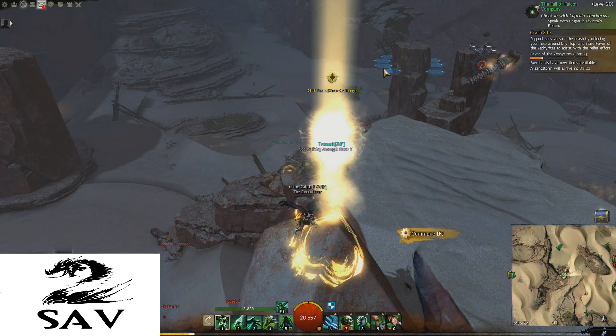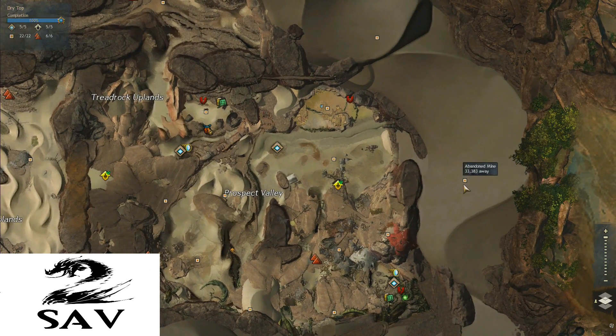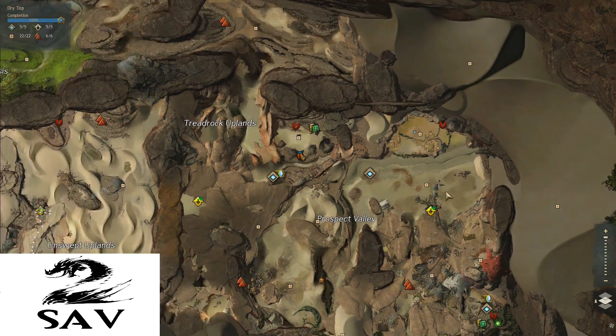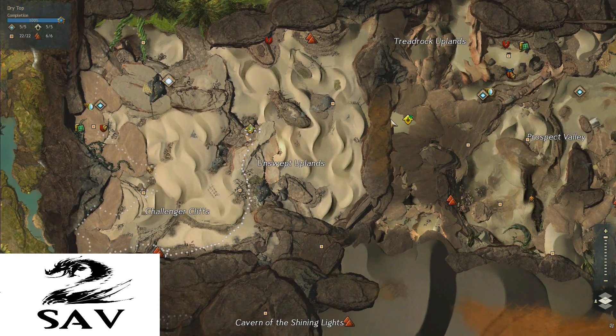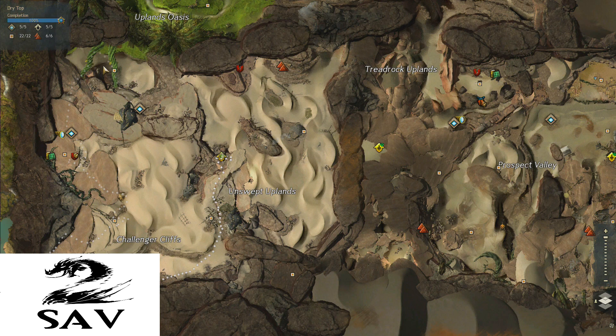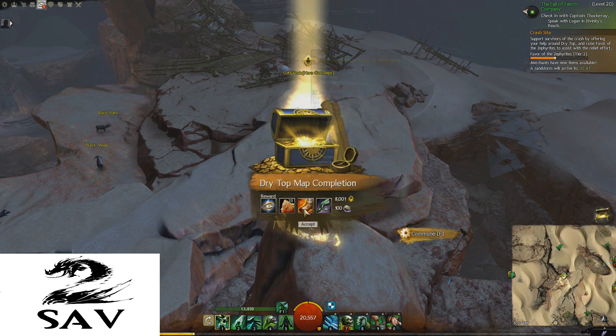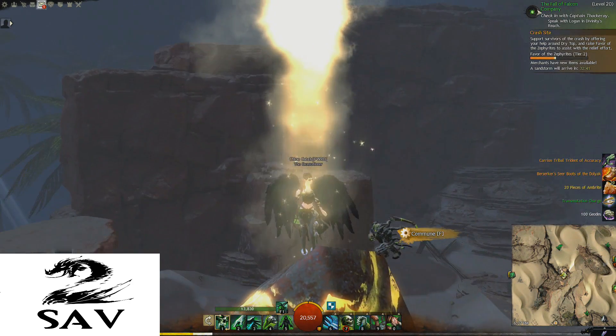And that is it for Dry Top! This is a pretty easy map to complete. There are a couple of things locked behind the meta event, some more minor than others, but the main one is the abandoned mine point of interest in the Inquest area in Prospect Valley. Outside of that, everything is pretty much obtainable at any time. Some things close briefly depending on events — like the vine bridge will despawn during an event — but that's minor and you might not even notice if you're just coming in for map completion. That's going to be it for the video today — I hope you enjoyed it and I'll see you next time.